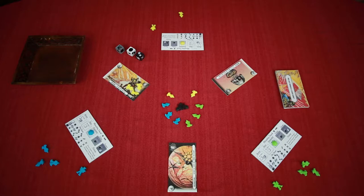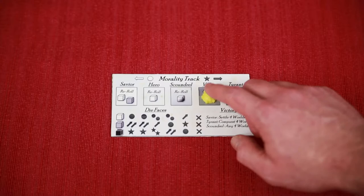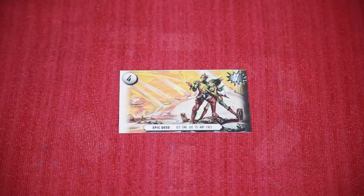Check for successful conquering or saving of a world. If the number of ships you have on a world space equals the number required to save or conquer the world, send your ships to hyperspace, update your morality track, and move the world into your tableau on the side corresponding to how it was obtained.